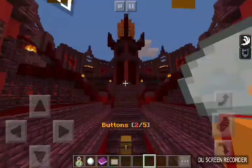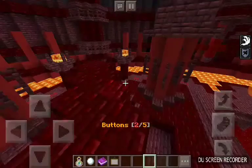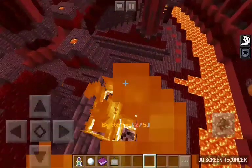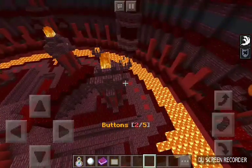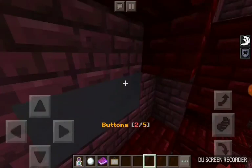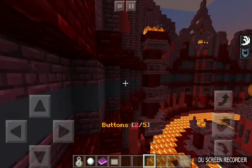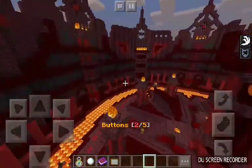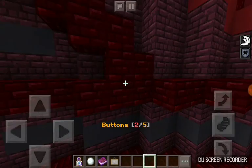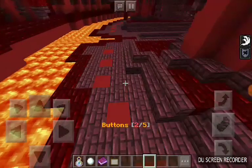Don't throw any more snowballs — stop throwing them. I have a lot of snowballs — unlimited right now. This is really cool, guys. If you guys want to check this out, you can go on PE. This is on PE — if you go to the store, this map is called Find the Button for Minecraft PE, in the store. That's how you guys can find it.